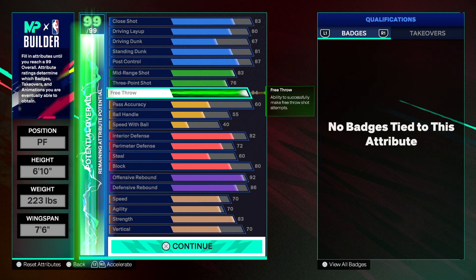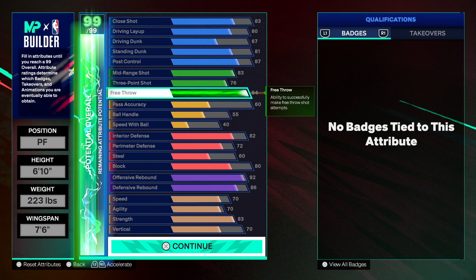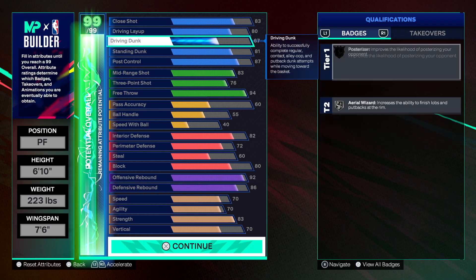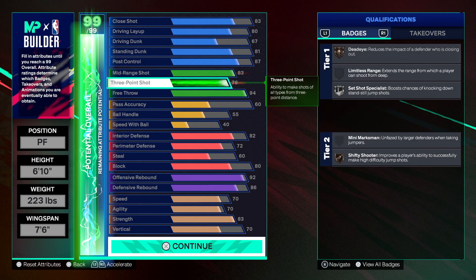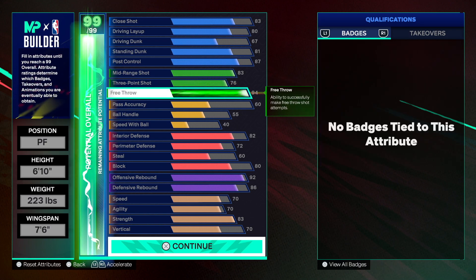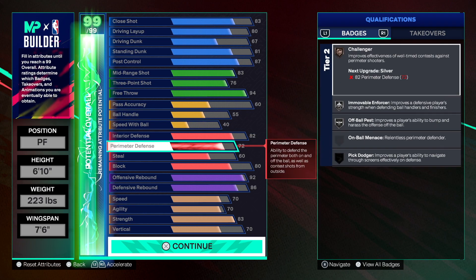Some people may ask why I went so high on free throw. In transition, if they foul you, they put you at the line. And when they get a three-seconds-in-the-key on defense, they're going to put you at the free throw line. This build is solid. It's not the most dominant power forward, but you can work with these attributes — you can shoot mid-range shots, you've got threes, you've got free throws, and you have pretty good defense.